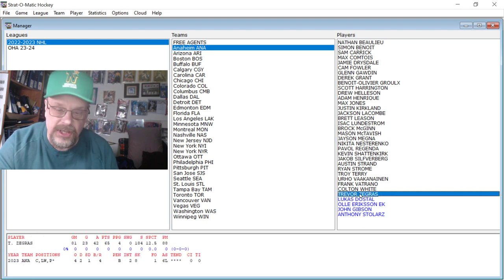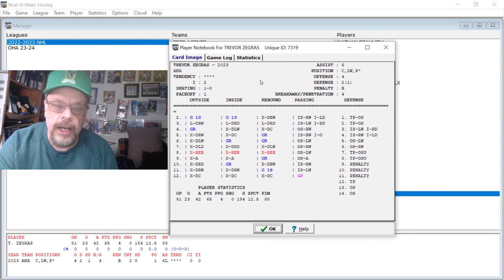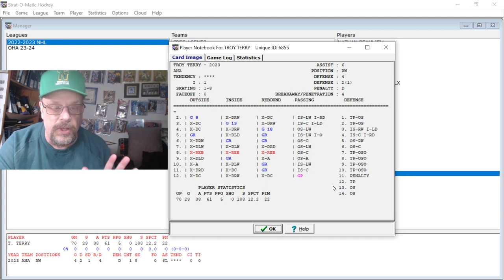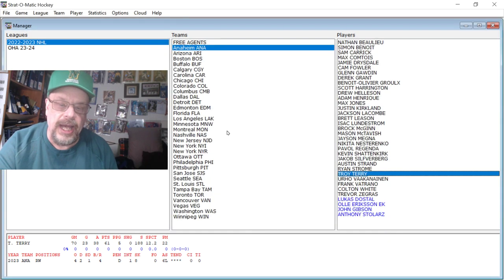Trevor Zegras — here's his card. He had 23 goals and 42 assists, and he was a 6L passing, which is very good. The next guy we're going to look at is Troy Terry. Troy Terry had, in 70 games, 23 goals and 38 assists. Those are the two guys we're going to look at from Anaheim.